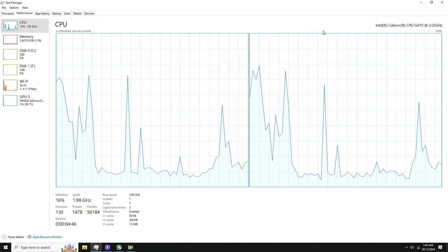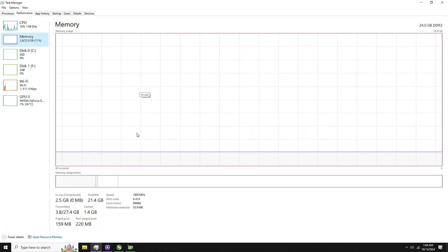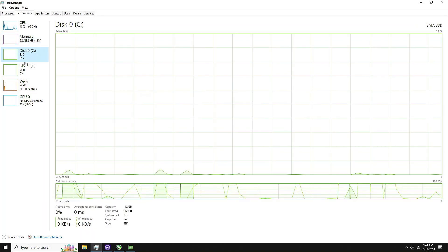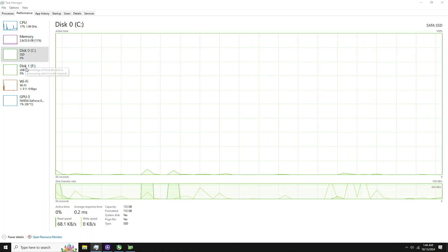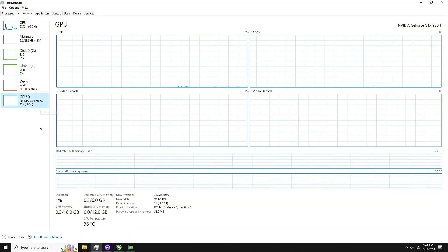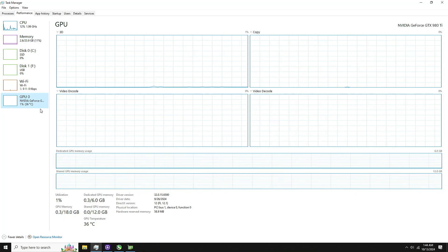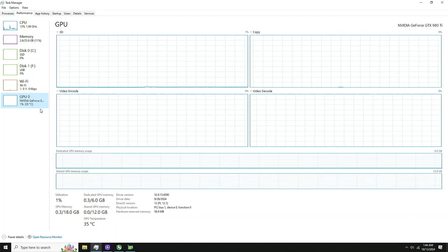I am pairing the Intel Celeron G470 with 24GB of DDR3 RAM at 1600MHz. The CPU doesn't support RAM that fast, but at least according to Task Manager, that's what it's running at. I am also pairing it with an SSD for the boot drive and the game drive, and I'm using a GTX 980 Ti with the latest NVIDIA drivers as of October 2024.